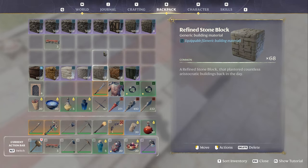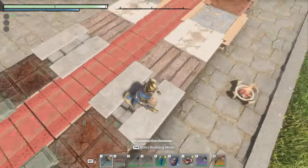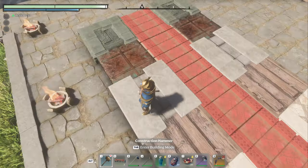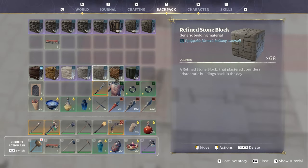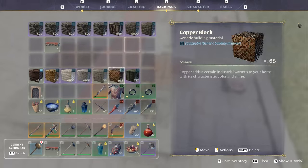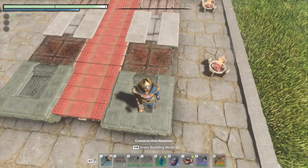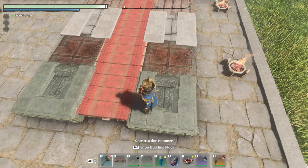Then we've got refined stone — I don't love this one next to it. The borders are massive and it looks a little funny. Then we've got a copper block, and finally well block. I love well block, I just don't think it looks great next to the runner. If you're going for a Christmasy theme, it's a good way to do red and green.